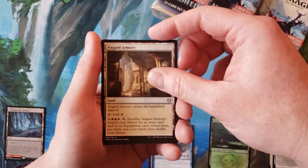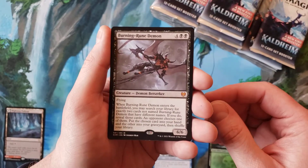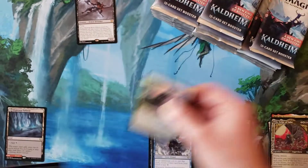Not really having any big expectations on this box, hopefully we hit some neat things. And Burning Rune Demon for our first mythic — cool. Vera Judge of War and nothing.